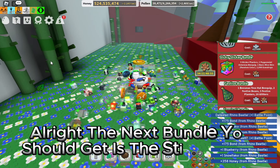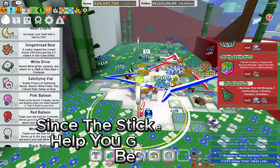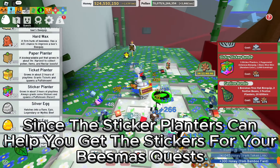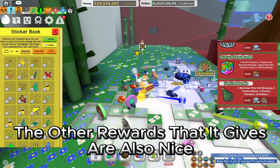The next bundle you should get is the Sticker Bundle, since the sticker planters can help you get the stickers for your Beezmas quests. The other rewards that it gives are also nice.